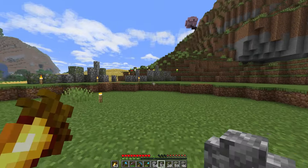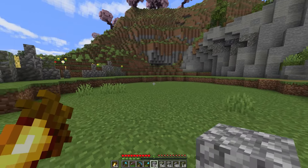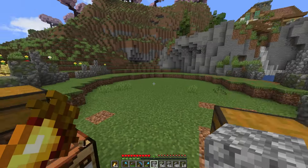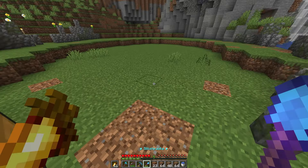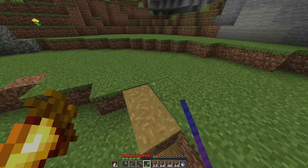That looks pretty cool. We got some walls in and it looks alright. I didn't want to do anything too crazy because I don't know how I'm going to do the terraforming around it, so I'm keeping it simple on purpose. Now I'm just going to add in a simple little winding path that goes through this all.